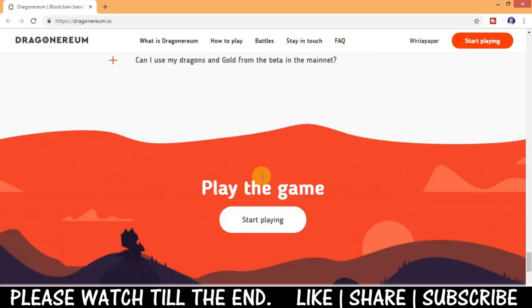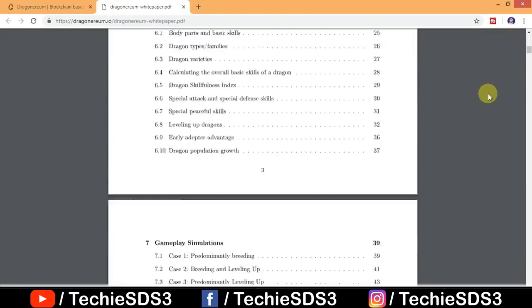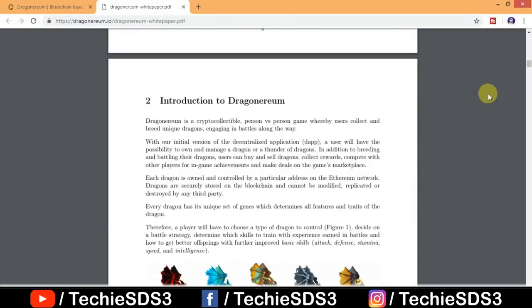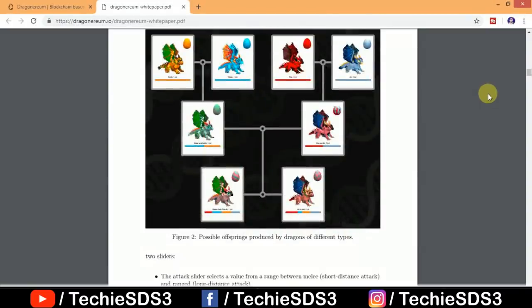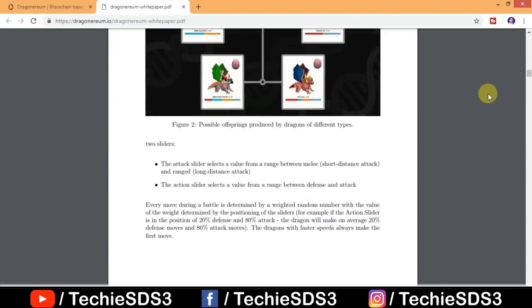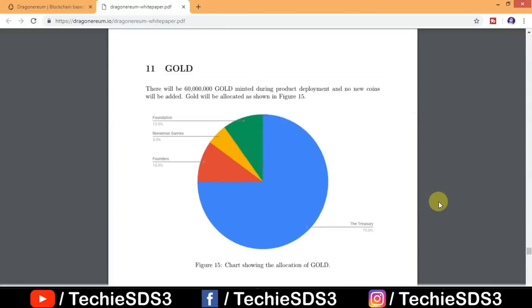Before going to the gameplay, let's look at the white paper. Here it is — the white paper for Dragonarium. You can read everything about the game from here, including the introduction and the selection of different dragon types: fire, ice, earth, air, and cyber. The possible offspring produced by dragons of different types is also shown here.